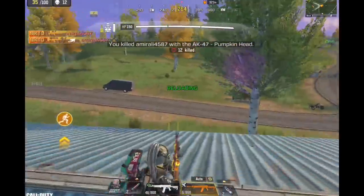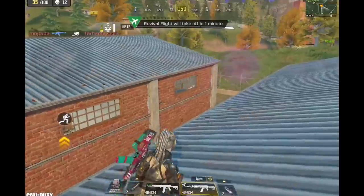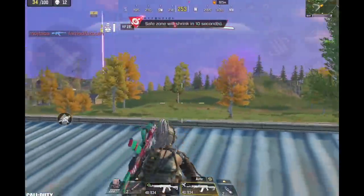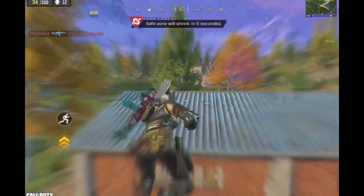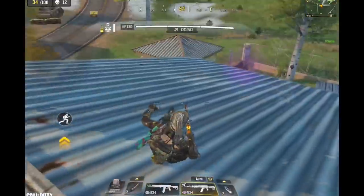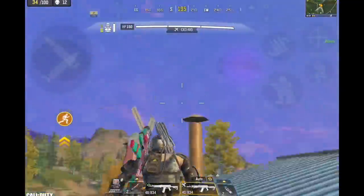I spent more time on the roof trying to figure out his exact location by footstep sounds and also the possibility of other teammates camping with him. But this guy was a hardcore camper and didn't move an inch — until he decided to deploy another trap, which exposed his location in the corner. So I rushed him from the other side just to be safe.